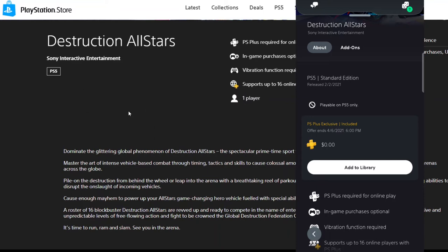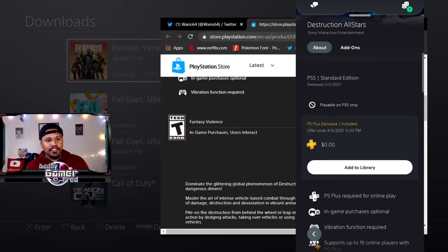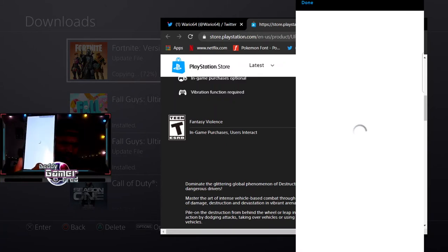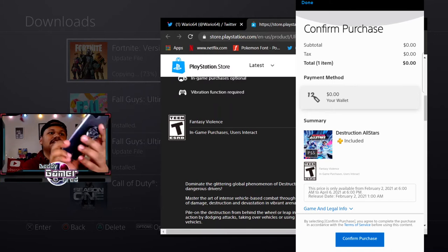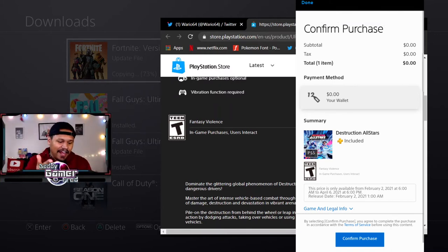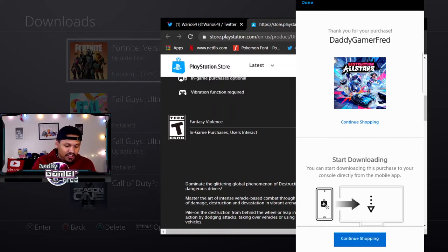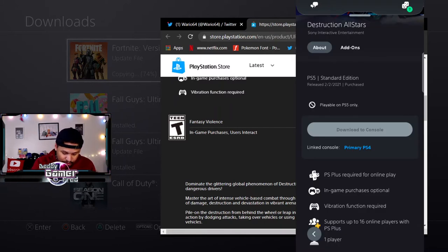I'm going to touch 'Add to Library' on my phone so you guys can see. I clicked the big white button that says 'Add to Library' - got a white loading screen, then it says 'Confirm Purchase.' I clicked the blue confirm button, it says 'Processing,' and then 'Thank you for your purchase, Daddy Gamer Fred - Continue Shopping.' Destruction All-Stars has been added to my account.